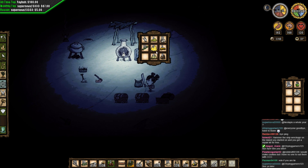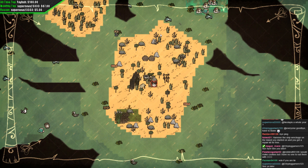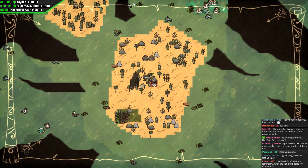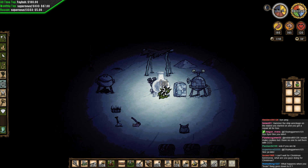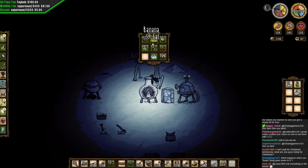Extra gold can go in here. What happens when your brain sanity thing goes down to zero? Nothing in particular when you hit zero, but once you're down below 15 you start going crazy and things attack you — so you don't want to do that.